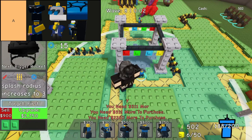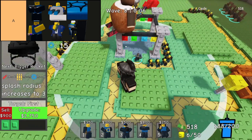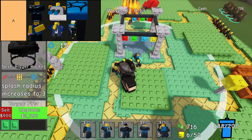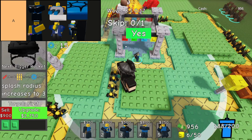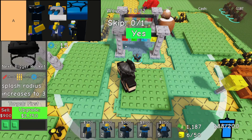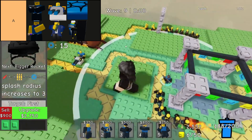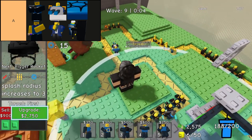General tower stands out as a uniquely formidable option, boasting unparalleled damage per second compared to its counterparts, and becomes exceptionally potent when complemented by Boomboxes and Rockstars. Despite its formidable power, acquiring and upgrading the General proves to be a costly endeavor, making it a strategic but expensive investment on the battlefield. Players must carefully weigh the benefits of its superior offensive capabilities against the significant resource expenditure required to deploy and enhance this tower effectively.